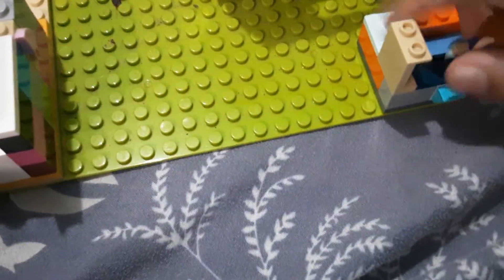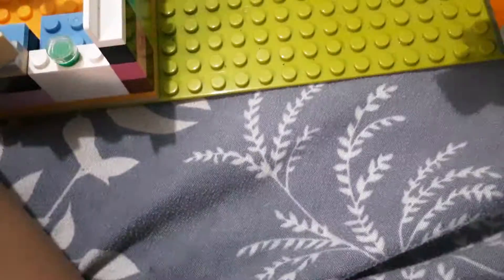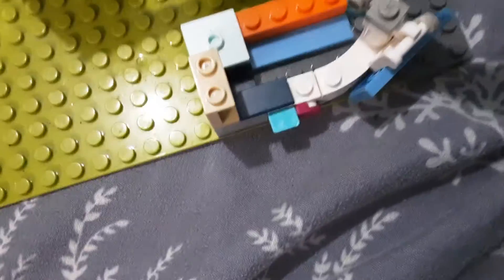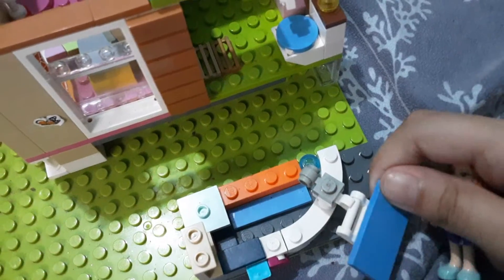Last but not least, the bathroom — this is where she can bathe the pets if they're dirty or they need something. The shelf has the little pieces that you need. There's soap and more. There's the water buttons to turn it on, and of course a little towel right here. I put it there so it can save up some space.